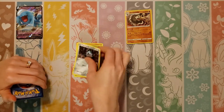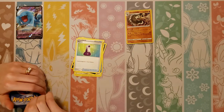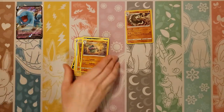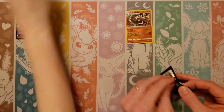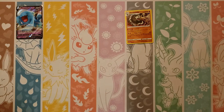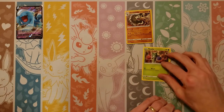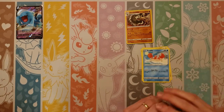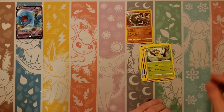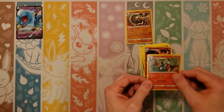Fourth pack: Rhyhorn, Roselia, Ferroseed, Krabby, Zigzagoon, Fighting, Potion, Hitmonchan, Ralts, reverse of a Silicobra, and a Claydol. Hit rates have been great on these two boxes. Fifth pack: Zigzagoon, Gossifleur, Fire, Haunter, Thwacky, Polpad, reverse of a Centiskorch rare, and a holo Cinderace. Two hollows for me — nice!